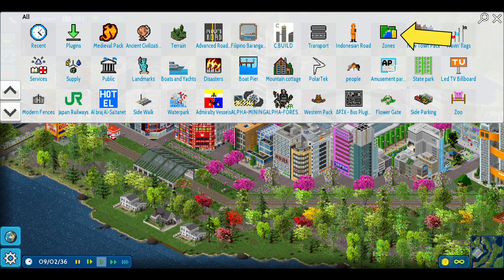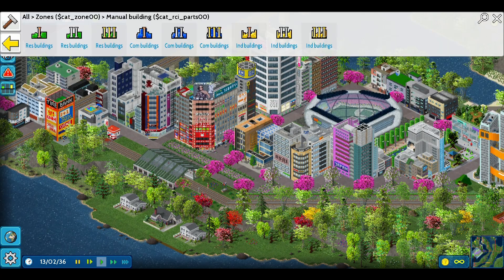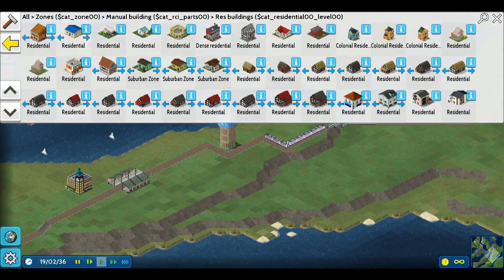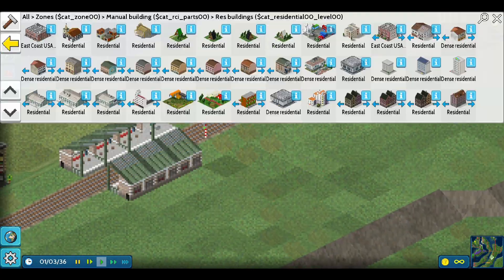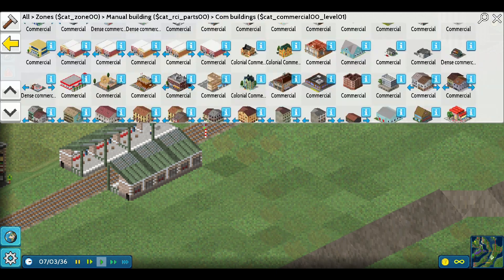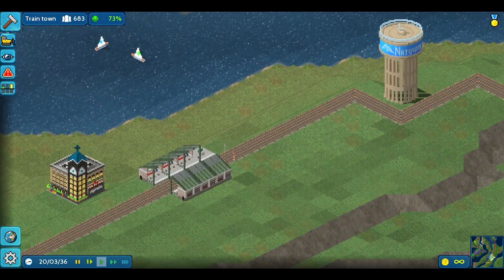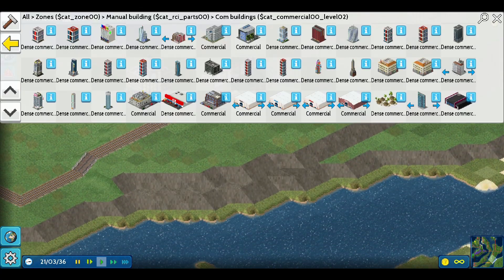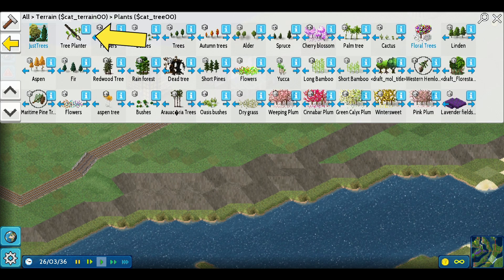Next up we have manual building. In regular auto zoning you would just zone and then they build whatever buildings, but if you go to this icon here for manual building, you can look into each category — the lower, the middle, the higher — and it's gonna show every single building from that category. You can plop them down wherever you want, so this gives you a lot of control over building.